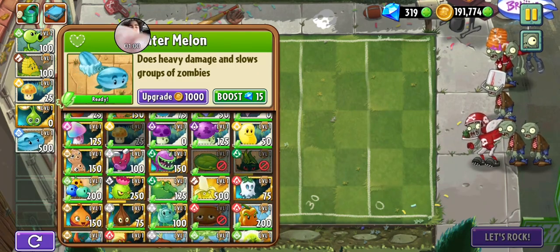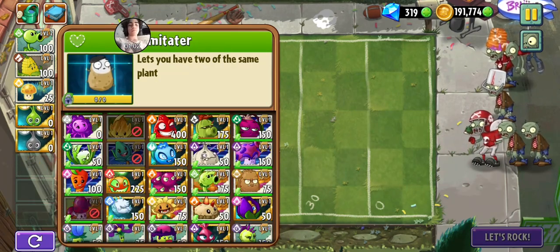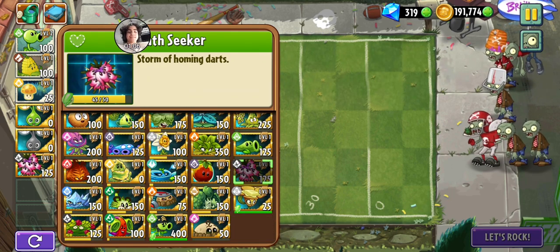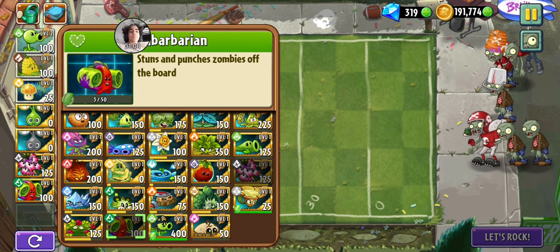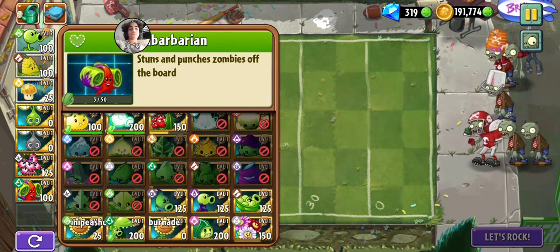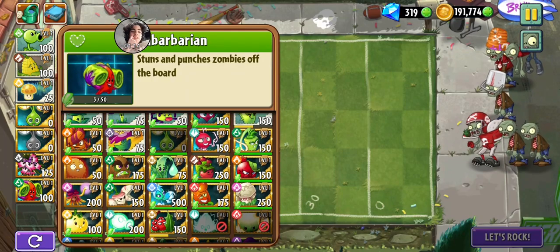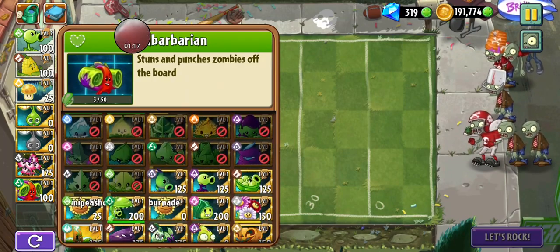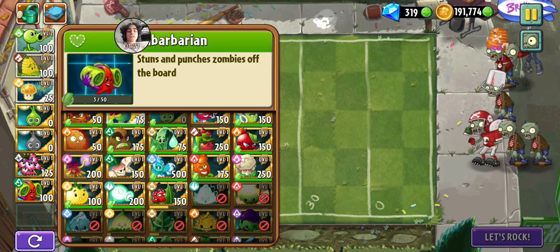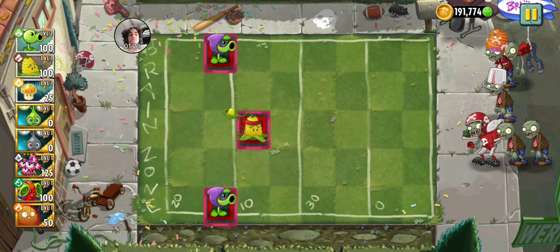I guess we should just bring winter melon. You know, buses — plants like ru barbarian. It's like the unstoppable duo. And let's go with explodernut, because explodernut is like a hard counter to all-star, I feel like. So yeah, why not.